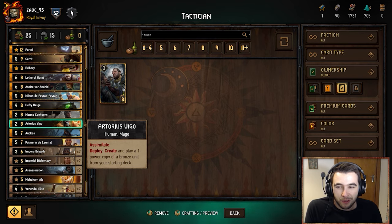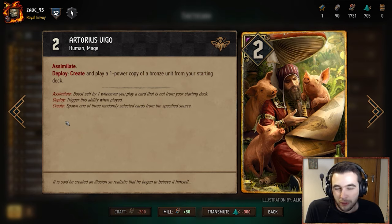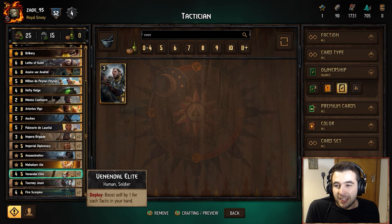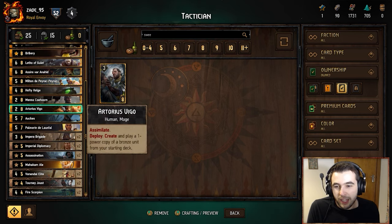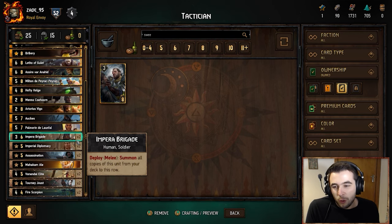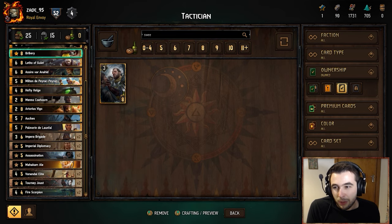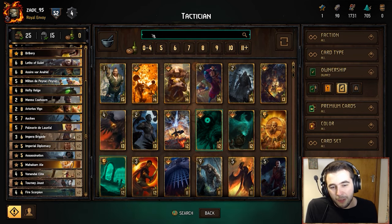Artorias — this is an interesting choice, probably another flex spot in the eight-provision slot, new with the Crimson Curse expansion. On deploy, you create a one-power copy of a bronze unit from your starting deck. Why this is quite good here is because we only have three bronze unit types: Fire Scorpions, Impera Brigade, and Venendal Elite. The ideal move is to play this round one, pull an Impera Brigade, and then pull both copies from your deck. Later, if you end up with this in hand and no brigades, you can use it to play another Fire Scorpion or an Elite. It also has Simulate, which synergizes with Imperial Diplomacy and Bribery.